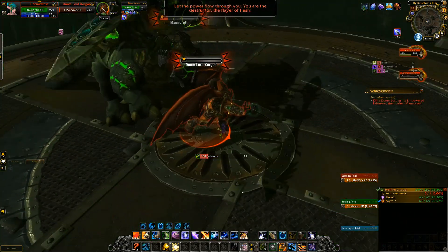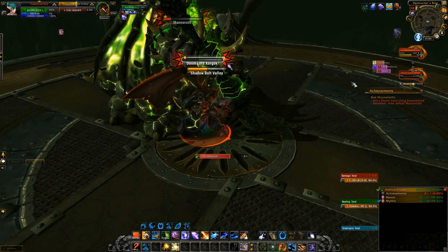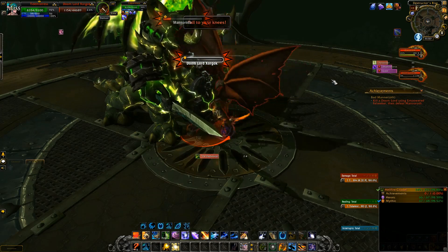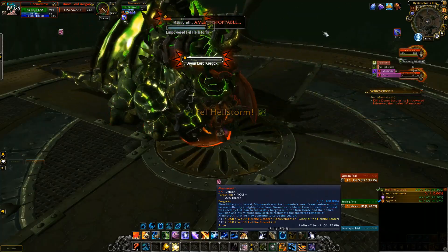There he got Empowered. Now you have to wait for 1 minute and he will use the Fell Seeker ability on you. Just make sure that the Doomlord is in front of the boss and you are in front of the boss, and he will use it on you and the Doomlord will die in the process.